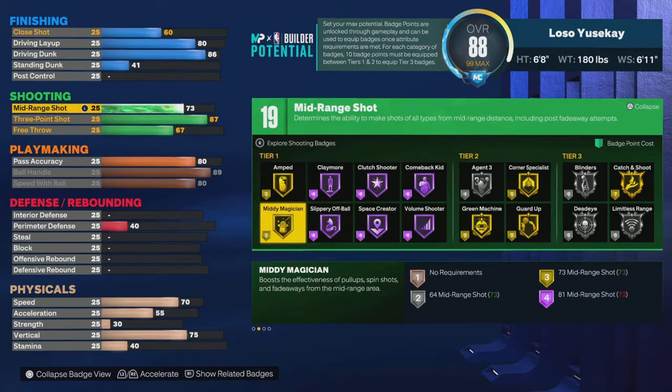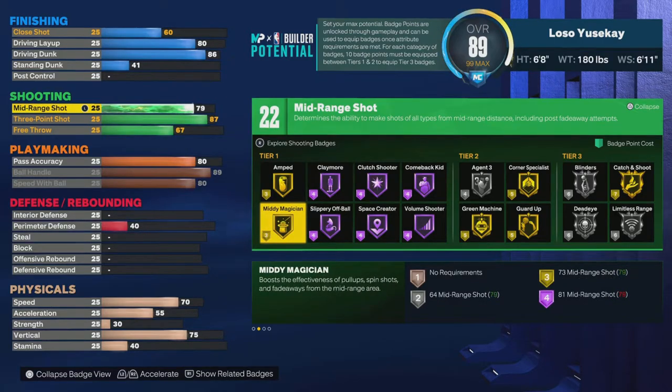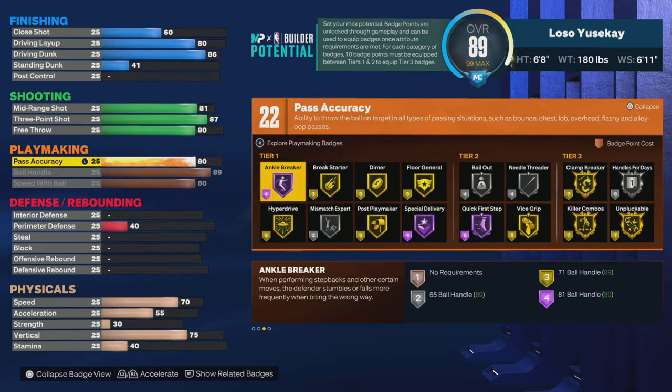For mini magician, to get it on gold you only need a 73; to get Hall of Fame you need 81 passing. I see a lot of people come out here with bad passing. You're putting everybody at a disadvantage when you got a 60 pass and you're throwing ducks out there and everybody's stealing the ball from you. You don't have to go to 80 but at least make your passing decent.